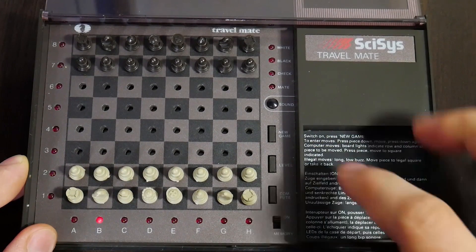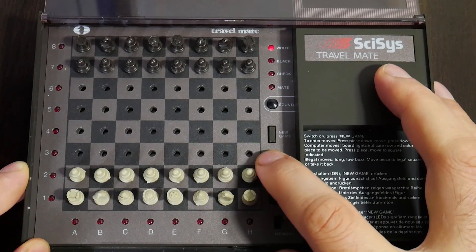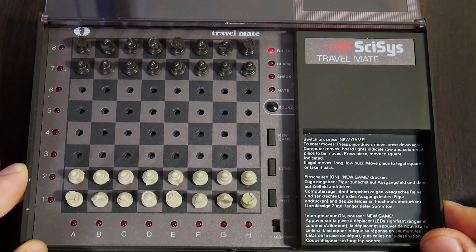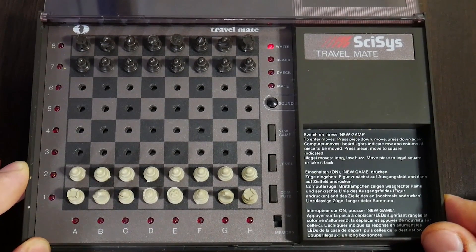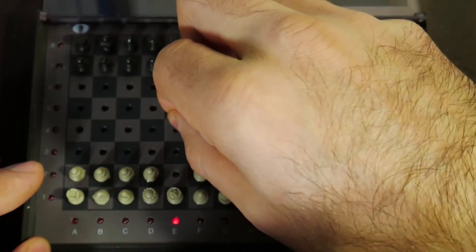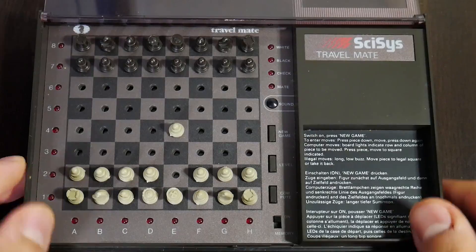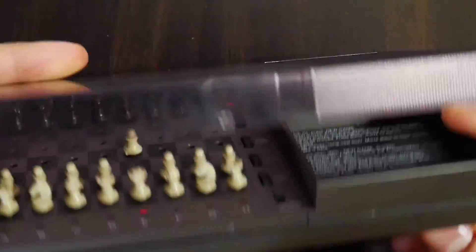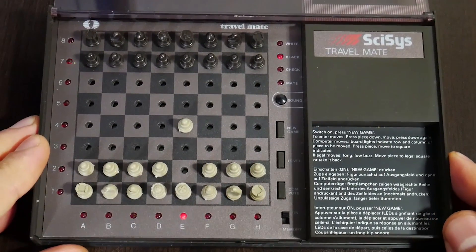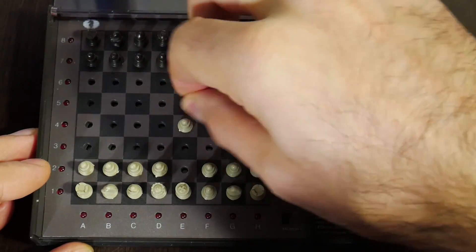So now we should press new game and select a level. This has four levels, but I will play against the second level because in this case the computer is not thinking too much. Otherwise we will spend a whole day playing against this beast. So let me open the game with e2 to e4 and wait for the opponent's reply. It's a portable travel mate, pretty nice one. The computer responds with e7 to e5.